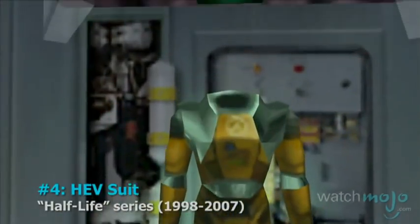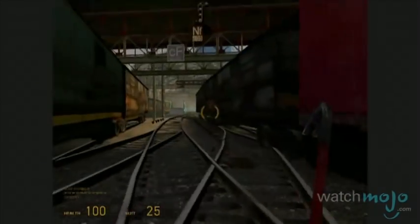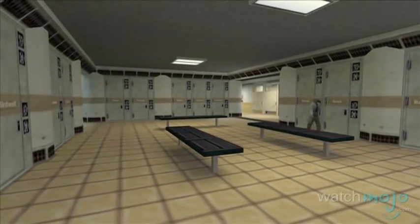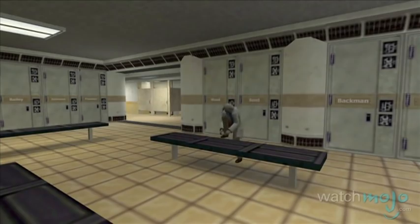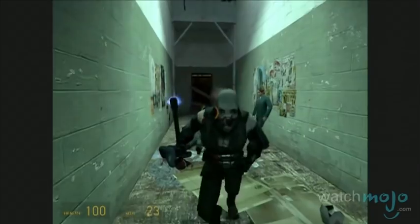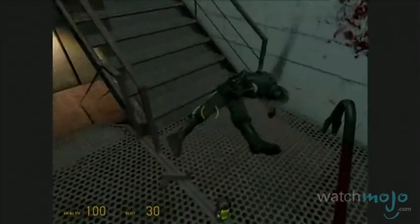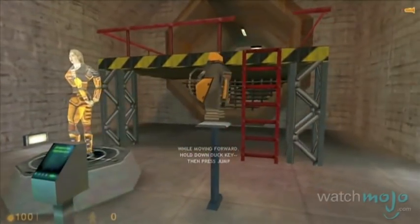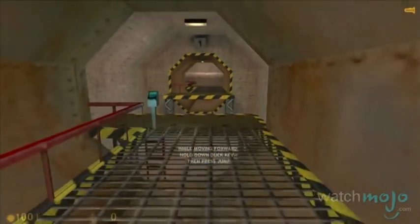Number 4: HEV Suit from the Half-Life series. Like the Engineering Rig, this is a suit designed for utility instead of combat. But things can get pretty hairy at the Black Mesa Research Facility, so it's a good thing the HEV suit is here to protect you from radiation, electrical discharges, blunt force trauma and more. It also has built-in features like a flashlight, a Geiger counter, and a morphine administrator to keep you going. If you want to make it even more useful, upgrade it with the long jump module to make yourself jump further.